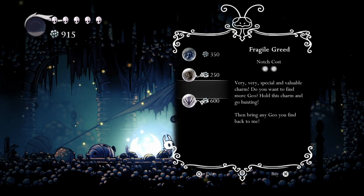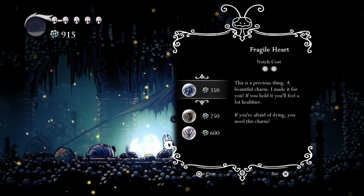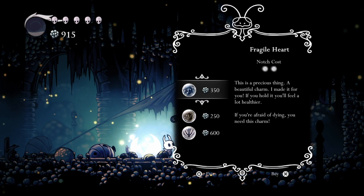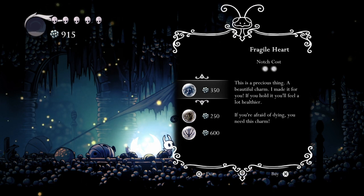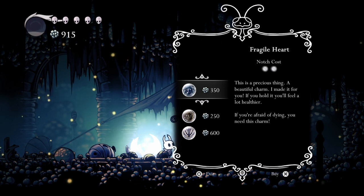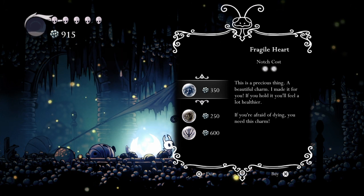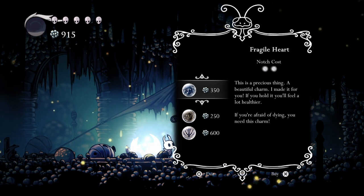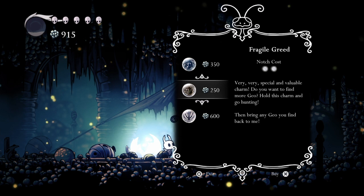Here we can purchase some of the best charms in the entire game - Fragile Heart, Fragile Greed, and Fragile Strength. Fragile Heart increases your health, but if you die the charm breaks and you have to come back to the Leg Eater to get it repaired. Later on near the end of the game there will be a character who you can give these charms to and pay a large sum of geo to get them back as unbreakable versions.